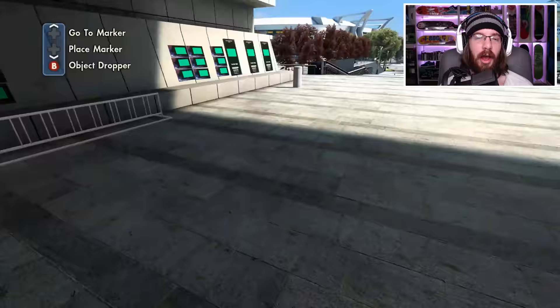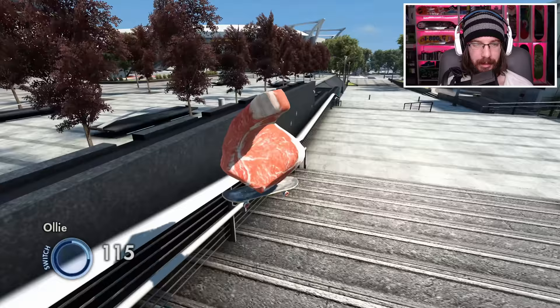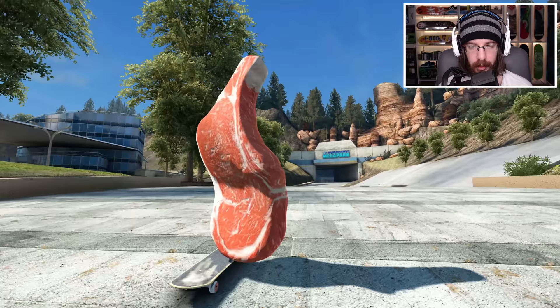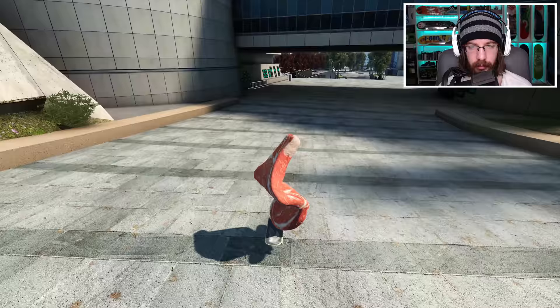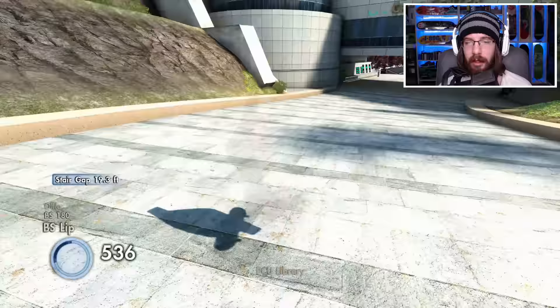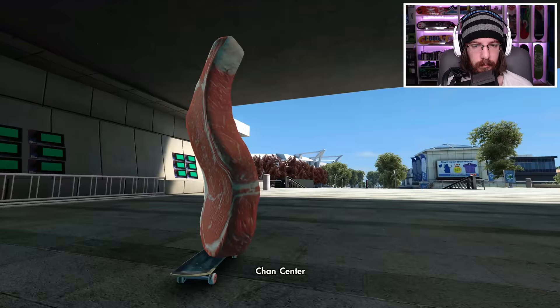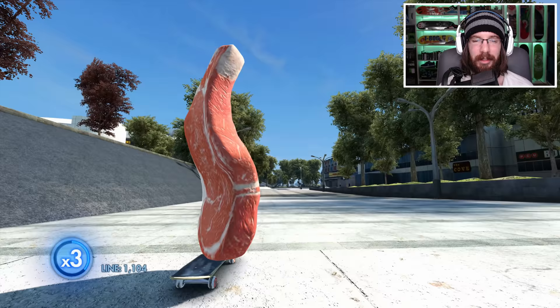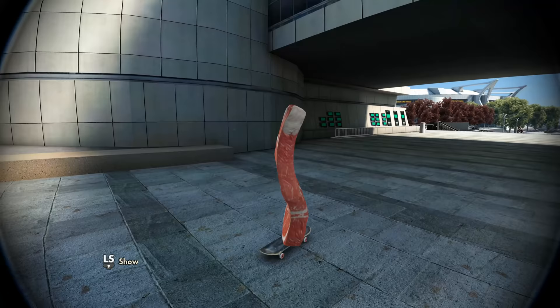I was right there, I just had to go the rest of the way. I'm going to go further back to get a little more speed — maybe it'll help. I'll hop off the board, place my marker, get a running start and see if it helps, because I'm so close and I really want to get this. I just gotta lock it to that tail slide. Maybe — yes! I got it. Wasn't a clean roll away, a little sketchy, but I tail slid the whole rail.